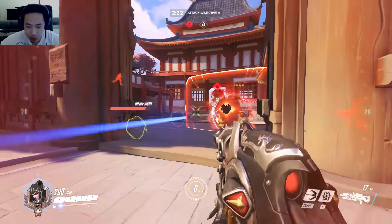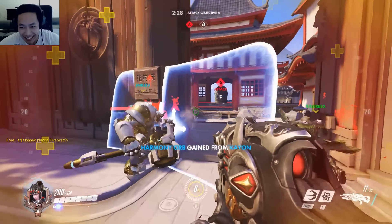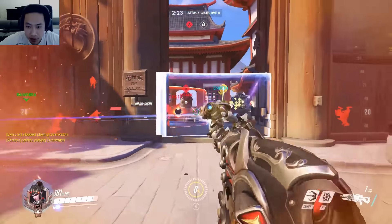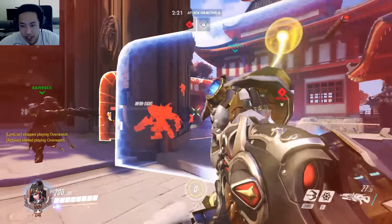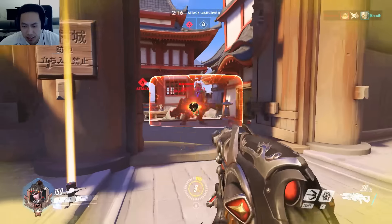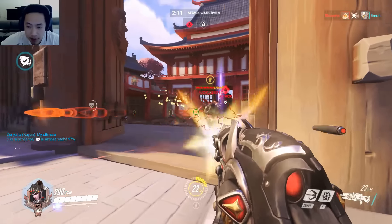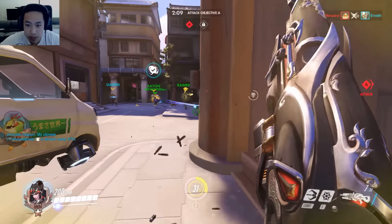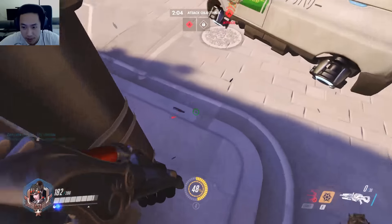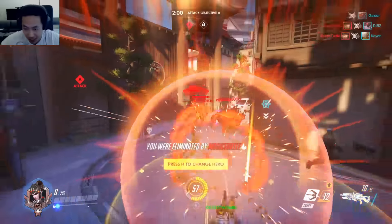I'm going to try to use my ultimate — we're getting our ultimate really quickly this game. You always want to go for targets with discord of course. The range of the assault rifle doesn't seem to have any falloff damage from what I researched — I might be wrong, I'll have to look it up again. But it does seem like we're doing quite a bit of damage from here. You always want to be throwing down your spider mine as much as possible.